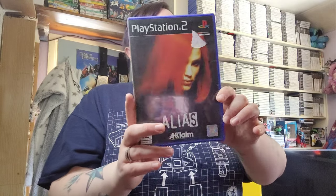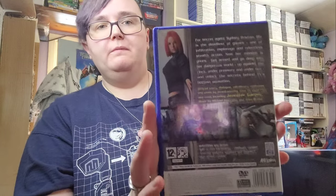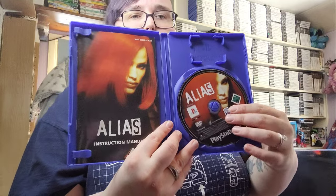The next game is based on a TV series which we do want to buy on DVD - I don't think you can buy it on Blu-Ray. It's called Alias. It's a one player game. It reminds me of a cross between Splinter Cell and a bit of Mission Impossible. I think that's the main character - the woman with the red hair. It comes with a manual with the same artwork as the front cover, and she's on the disc too. Quite nice and simple.